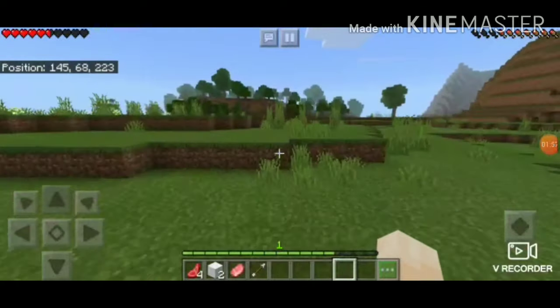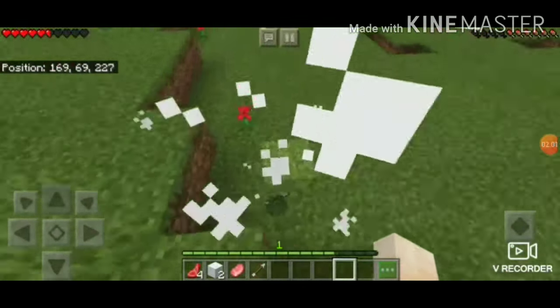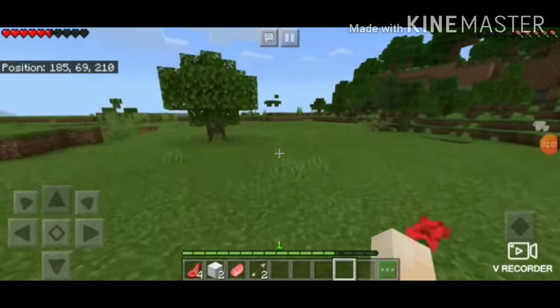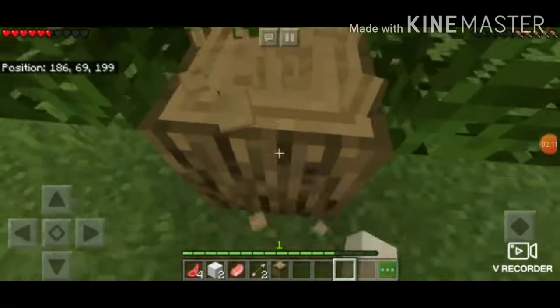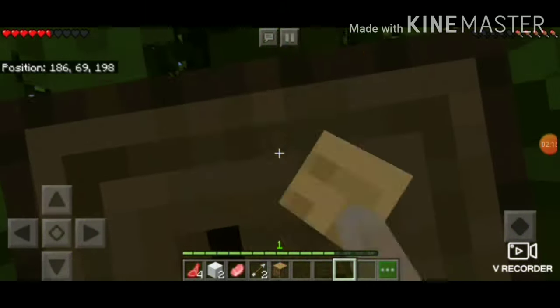Let's get some. Look, it's burning — these are skeletons. They'll shoot you with the bow if you get too close. They will die automatically in the daylight. I'll make the basic things today like a bed, stone tools, and a furnace.